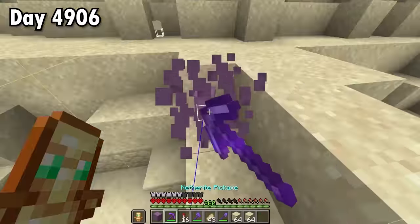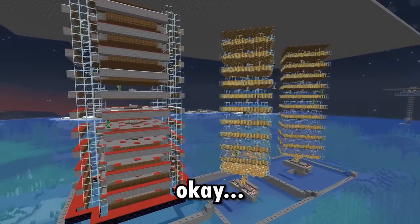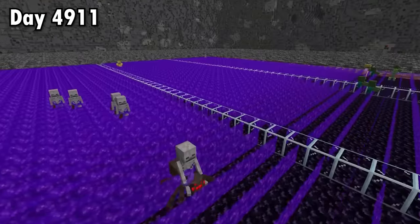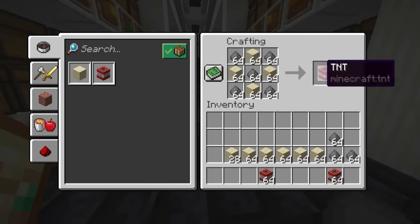That's one, and that's 50. Next, I need gunpowder. This Creeper farm is okay, but the EOL farm is way, way better. Now with 62 of these, I can craft 20,000 TNT.